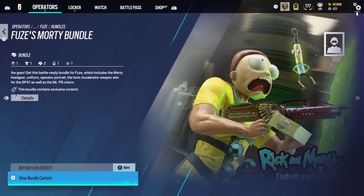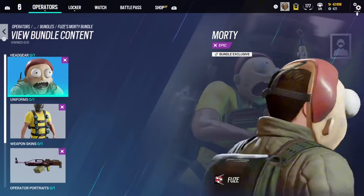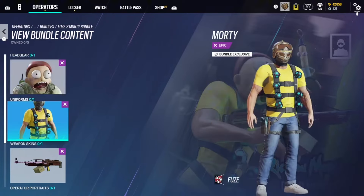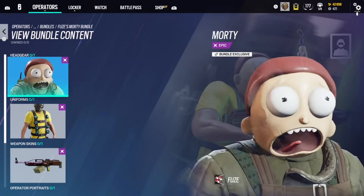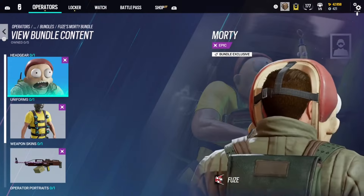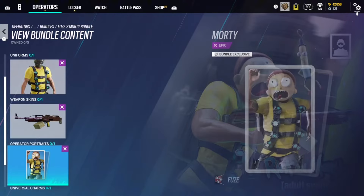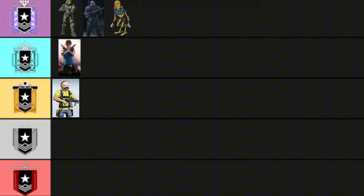With more Rick and Morty, we have the Fuse Morty bundle. It's cool, but it's just Fuse wearing a Morty mask and outfit. Fuse doesn't really strike me as a Morty — I'm not sure what operator they should have done, but Fuse as Morty feels kind of weird. It's just all right. I'm throwing this in Gold — it's just Fuse wearing a mask, not that cool.